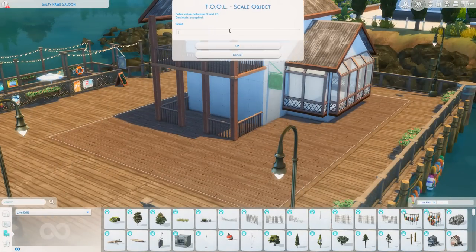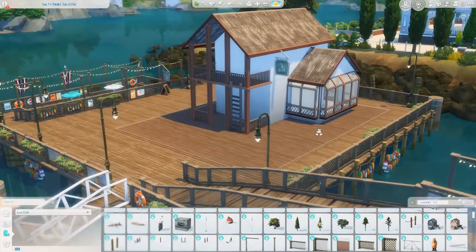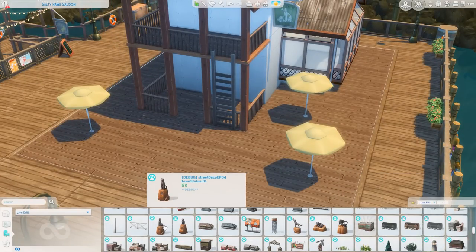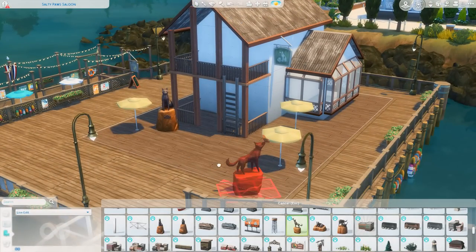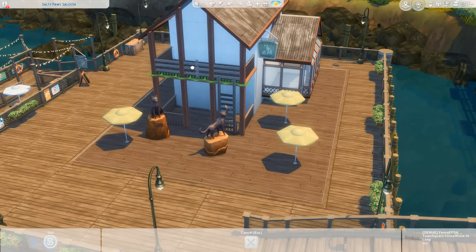I ended up using that sign and scaling it up a little bit with the Tool mod. I was really excited about the roof here because this is one of the very few roof textures that shows the texture on the bottom side as well. I ended up pulling that across the front of the build and having the columns rise all the way up to meet that roof. I think it ends up having a really cool roofline and I was quite happy with it.